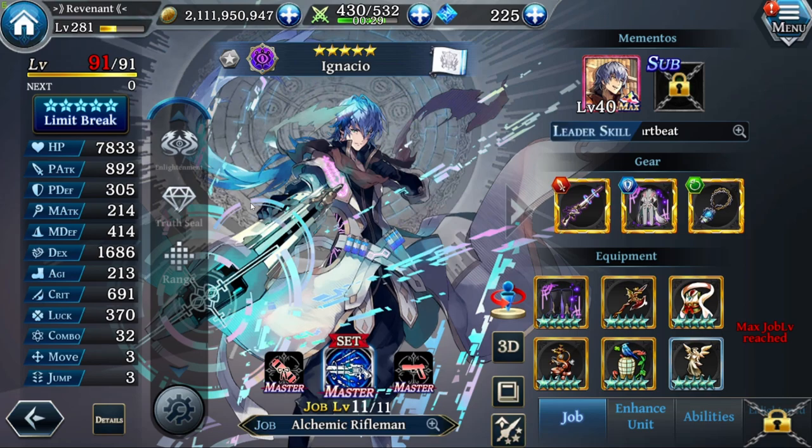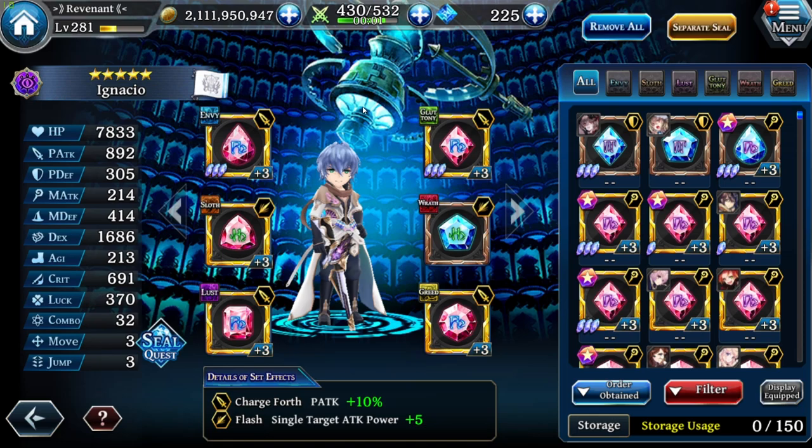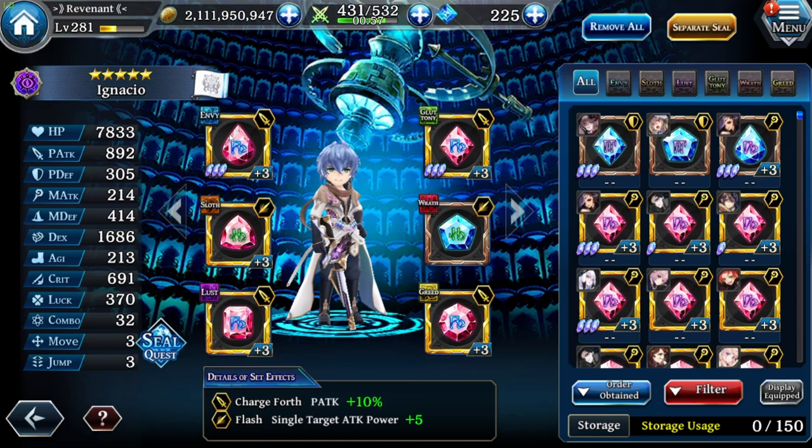Now let's take a look at the runes. In the first rune slot we are using the Charge 4 set for P-Attack plus 10% and the Flash set for single target attack power plus 5. In the first rune slot we are using a DEX rune of course. You could also think about using a P-Attack rune, but most people with a DEX rune already have missile attack power on it as a sub-stat.